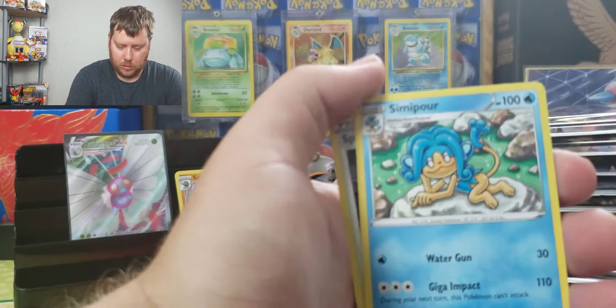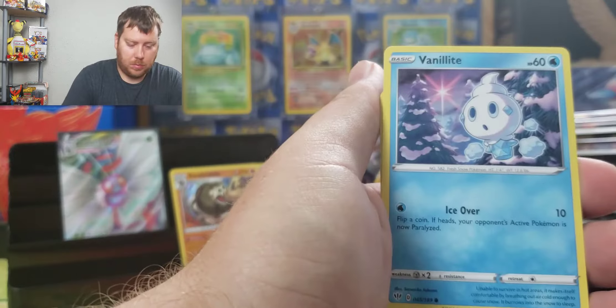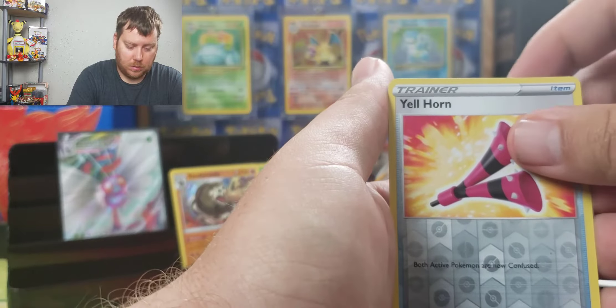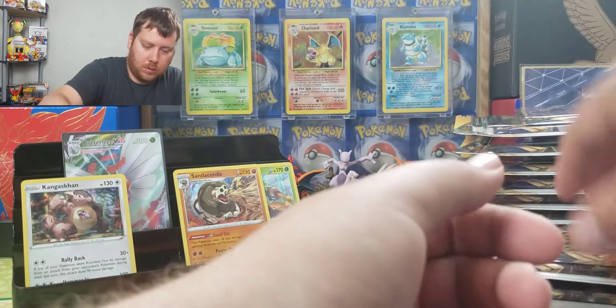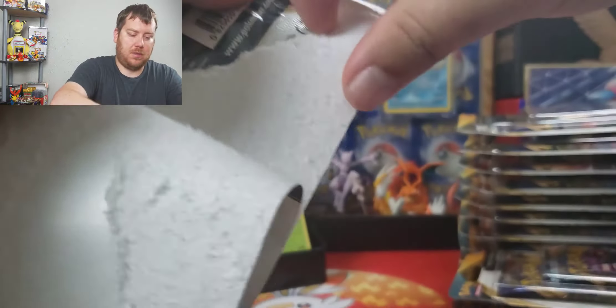About the Energy — Simipore, Vanillite, Popsicle, Nikit, Shelmet, Pain, Yellhorn, and Kangaskhan holo. We've got our first holo rare for Darkness Ablaze. We're just still slightly pulling ahead.